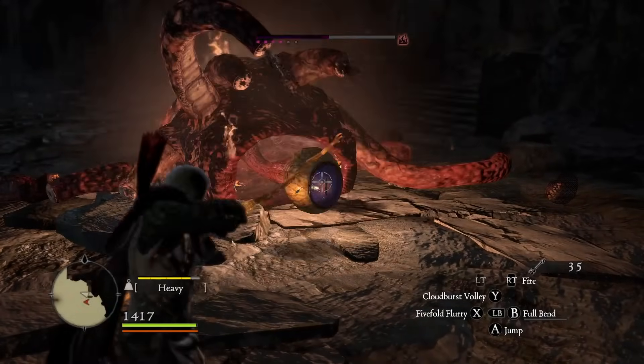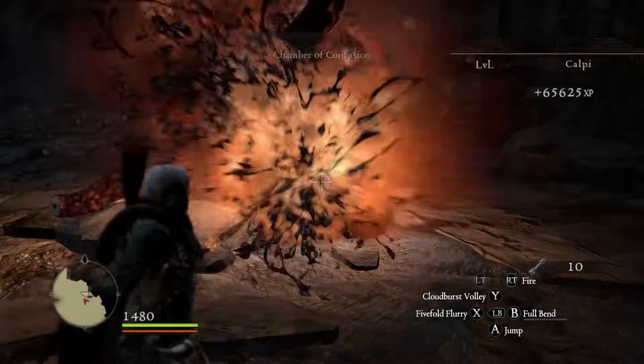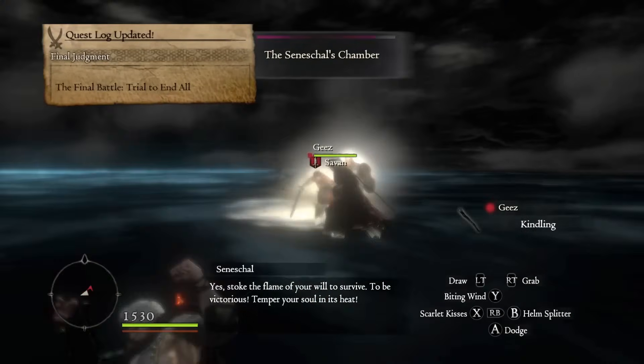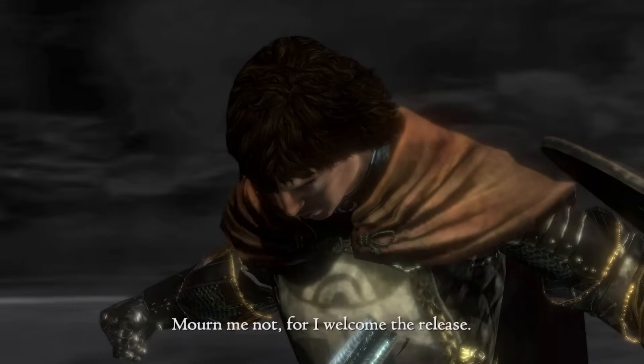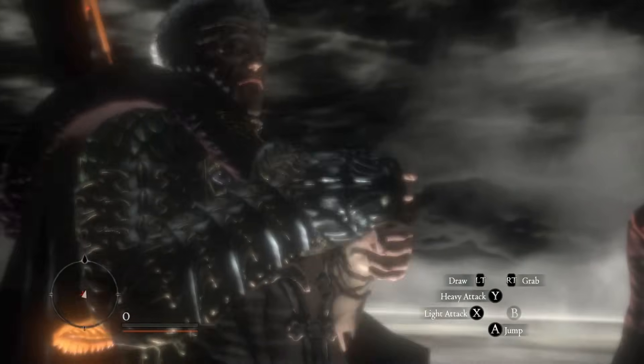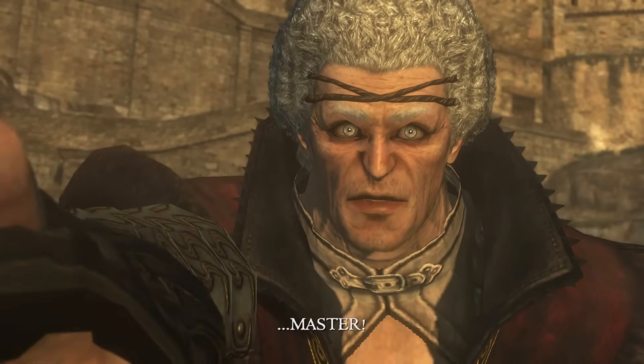After farming some wake stones and completing the quest, it was time for the real final boss: the Seneschal. We had to fight him three times and every time went exactly as you'd imagine. Upon beating him for the final time we killed him, then ourselves, and then let our pawn inherit our body. You deserved it, my dude.